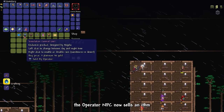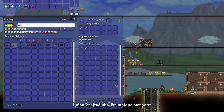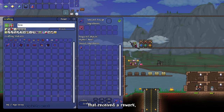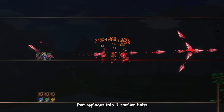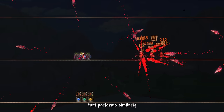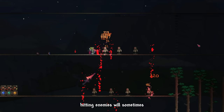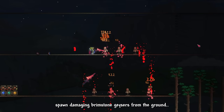The Operator NPC now sells an item that lets us control time and weather — very useful. I also crafted the reworked Brimstone weapons: Brim Lash shoots bolts that explode into three smaller ones at maximum distance and has a right-click function like the Relic of Ruin magic weapon. The Brimstone Sword spawns damaging Brimstone Gazers from the ground when hitting enemies.